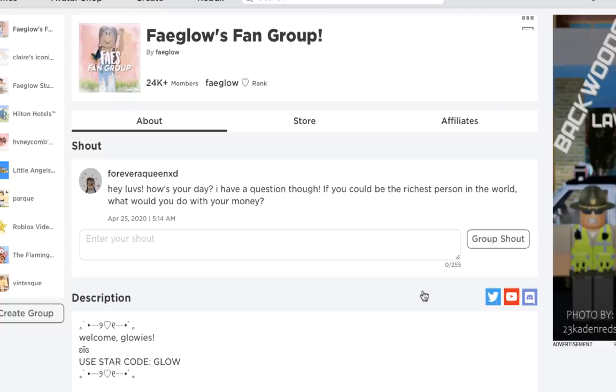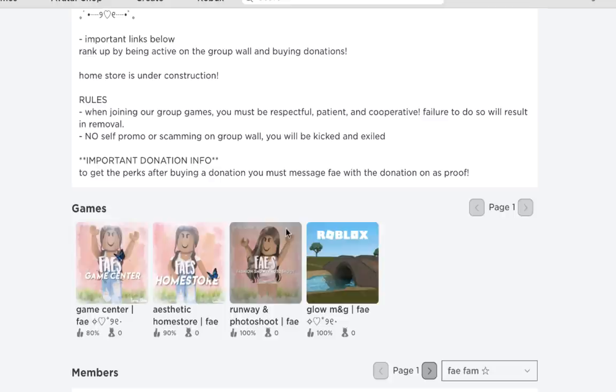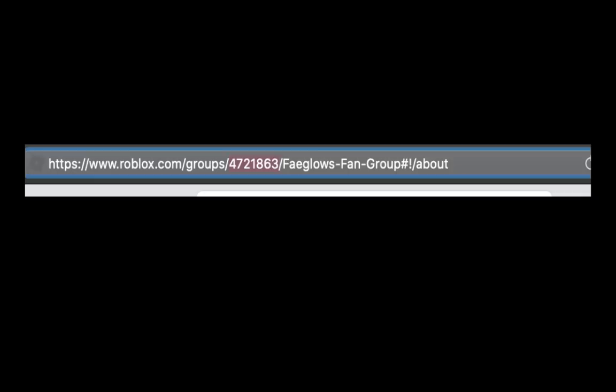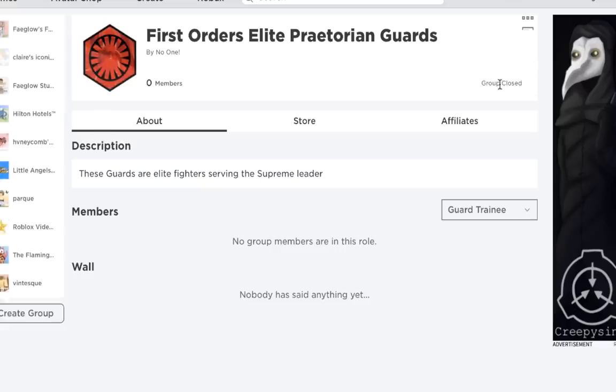After you find a group, go to Saved IDs and the ID will be right there. Then go to any group page URL and put in those seven digits, and it will take you to the group you found. There will be a lot of closed groups or already claimed ones, but it's worth it because it's literally free Robux. The most I saw someone get on TikTok was 20,000 Robux from a clothing group — just by spending a little time on this.